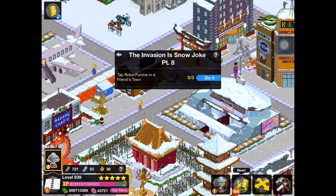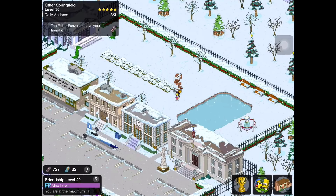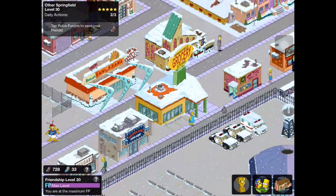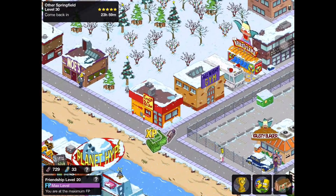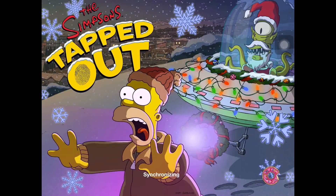As they usually do in all these kind of updates, we have to go and visit a neighbor Springfield and tap on their enemies. So we're over here in another Springfield tapping them — there's one, there's another, and one more. It's also worth noting that they added an enemy location button, which I'll show you what I'm talking about in a minute.